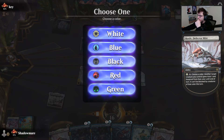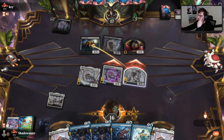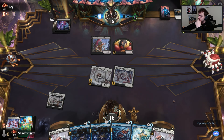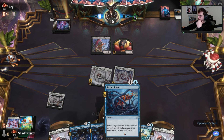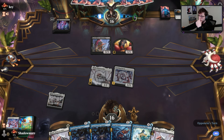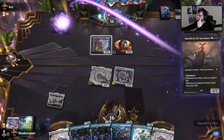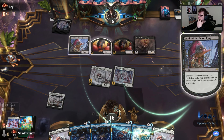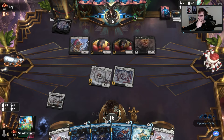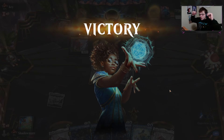We attack. Down to seven — they have three life left and I have it in hand; I just need to draw a land. Crazy to me this game is even this close — 11 cards deep now, bound to draw a land soon. Imagine if they had put that in off the Fetch last turn.